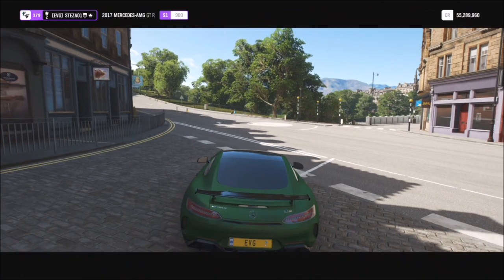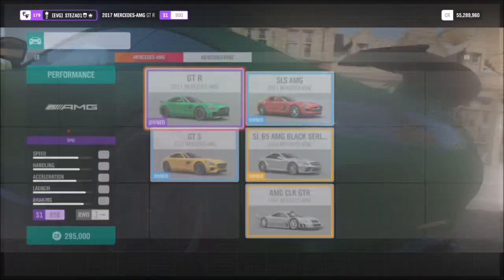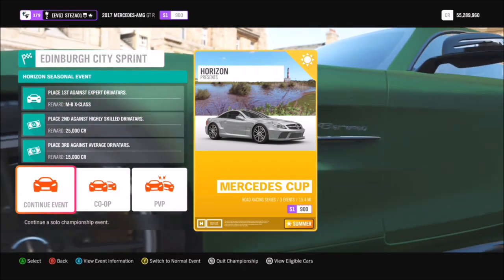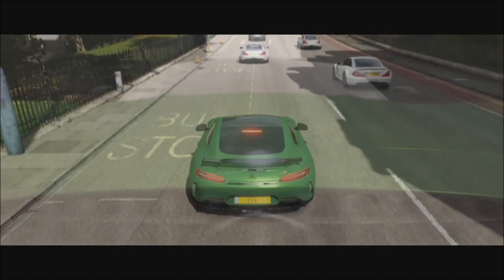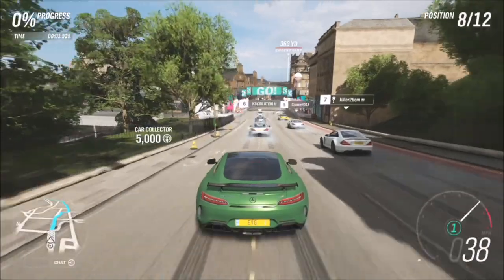The event is held in Edinburgh on the Edinburgh City Sprint, and you have to use a Mercedes-Benz at a maximum of S1 class. You can view your eligible cars by clicking the start button. There's lots to choose from, but I went for the 2017 GTR — the SLS variant — because I already had one and didn't have to spend any money on it.